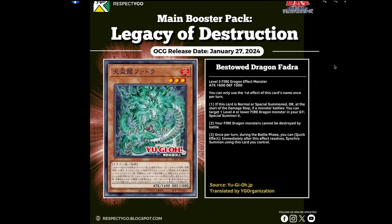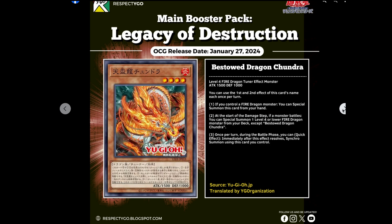They are all fire dragon effect monsters, so I believe Bonfire — which we get in January in the Maze of Memory set — is going to be very important for this deck. The artwork looks so cool. Then we get the first tuner: Bestowed Dragon Chandra. You can only use the first and second effect of this card's name once per turn. If you control a fire dragon monster, you get to special summon this card from the hand for free. At the start of the damage step if a monster battles, you can special summon one level 4 or lower fire dragon monster from your deck except itself, basically fueling the board with different levels for the ability to Synchro Summon. Once per turn during the battle phase you can Quick Effect, immediately after this effect resolves, Synchro Summon using this card you control.